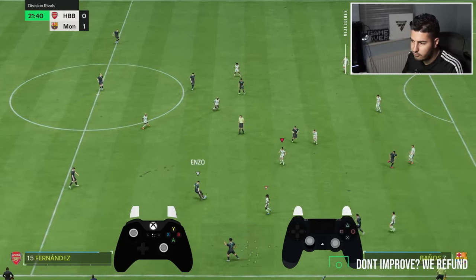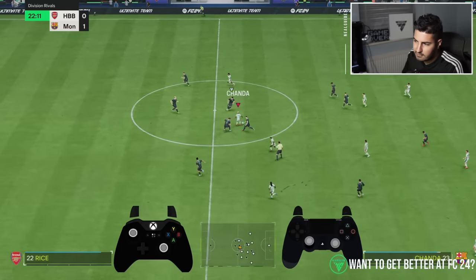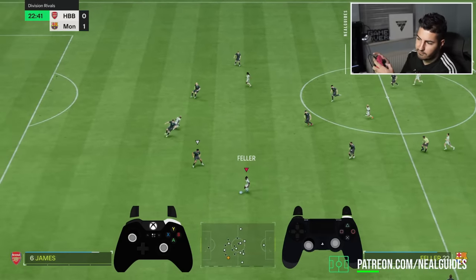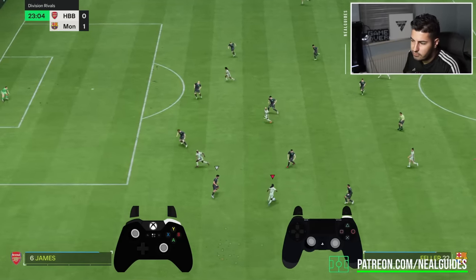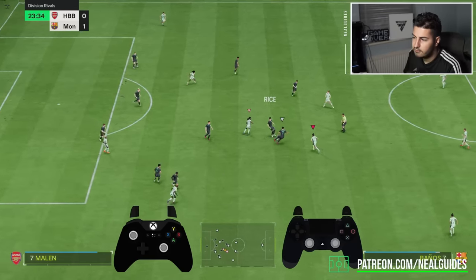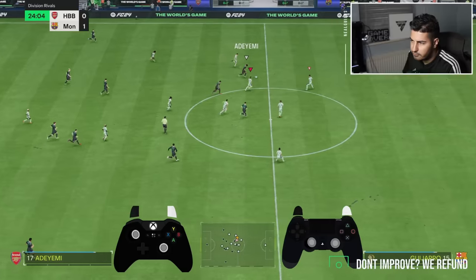You have to use the running jockey and you have to be able to variably control your speed. You see how my opponent is making a tackle like that? Nowadays, there's the new feature called control sprint, so you can run at 75% speed. If you use a normal jockey button, it's very hard to keep up with a player like that. With the running jockey, you can variably control the speed.